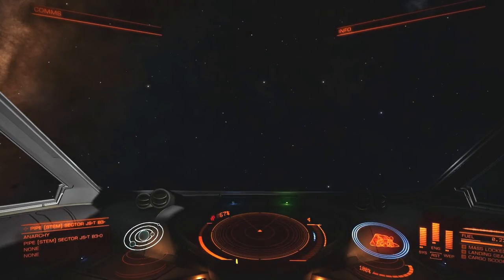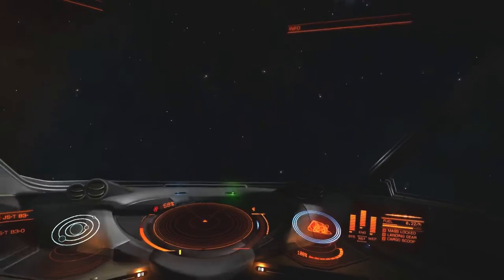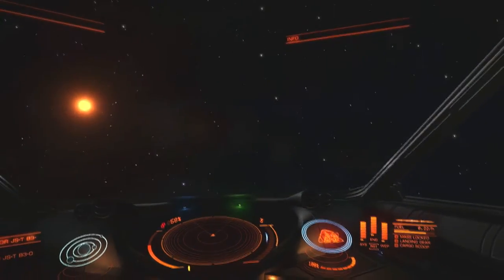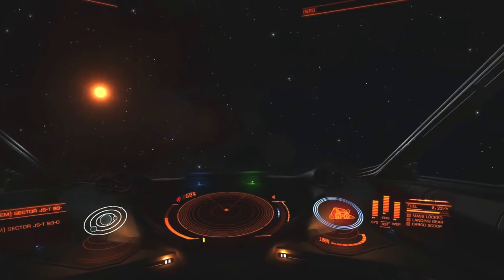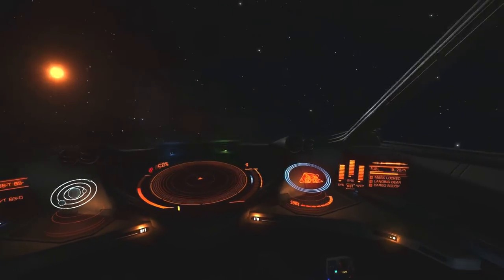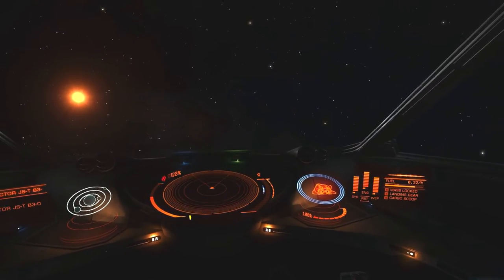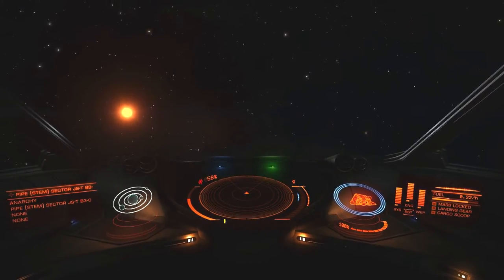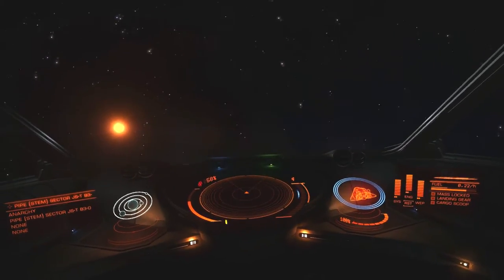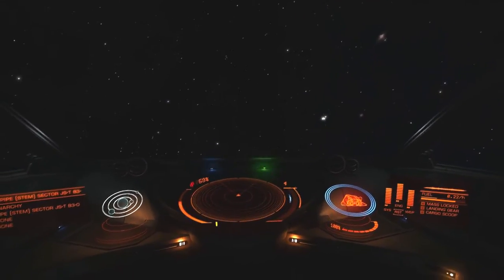Welcome back to my transgalactic trek in Elite Dangerous. We are no longer near the ringed planet I left us at. This is the next day after my previous episode, so I've been away from the game for a whole day, just left my ship adrift. I'm surprised my fuel hasn't run out more than it has - it consumes 0.22 per hour. Maybe a server reset? From prior experience, when the server resets it dumps me in a random location between places, and I think that's probably what's happened.